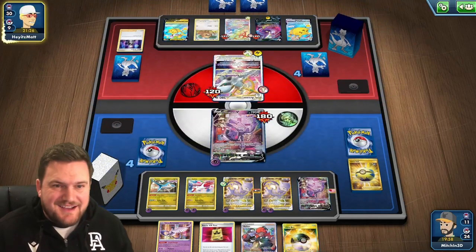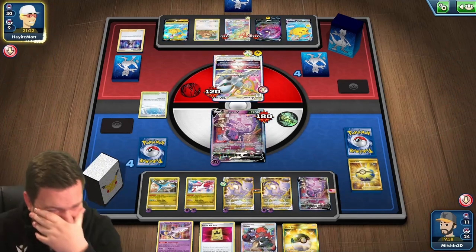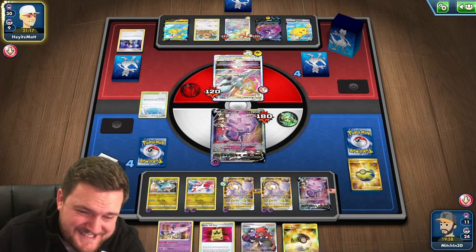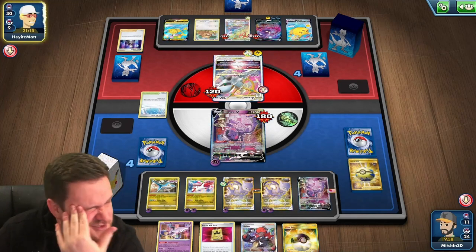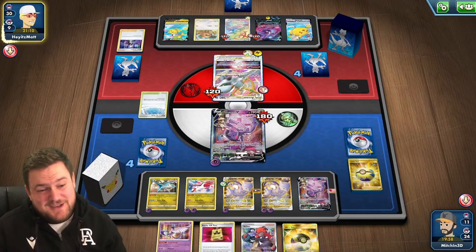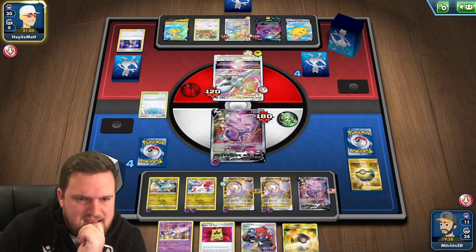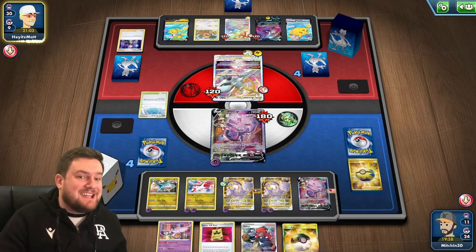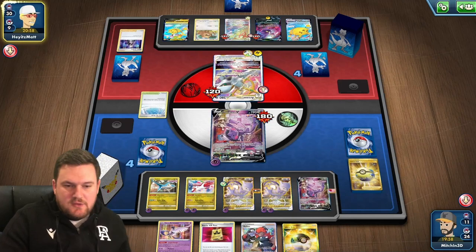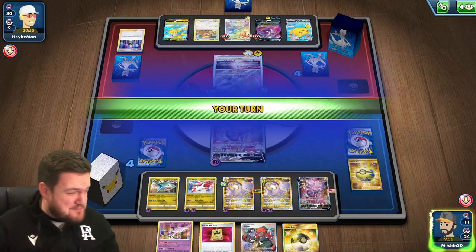I didn't think this would happen — there's the Path of the Peak. We can't draw any more cards. If that Choice Belt had just been in the right spot at the right time, we would have taken two prizes. We were one card away. How do we do this now? We can't draw cards. If we get a Training Court, that would be incredible — we could not only get the energy to get out of the active, but also draw some cards. We've got all this energy in play and we can't do anything. We passed again.